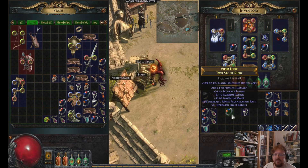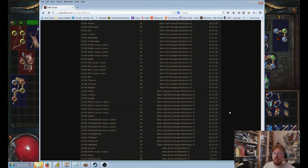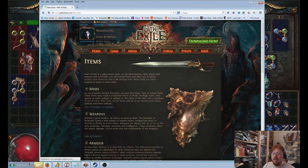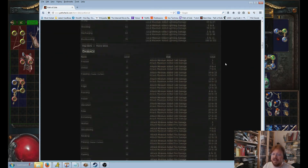So let's look at this first ring. This ring I priced, I believe, at 5 chaos. I'm looking at the tab. Now I'm going to tell you how I arrived at that conclusion. It's a 2-stone ring, so that's a positive — that's the first thing I check, the base. It has 4 to 10 fizz, which I think is the third mod. Some of the rolls with fizz in particular, because they have a range, you're not sure which one it is glancing at it. I can look it up here.